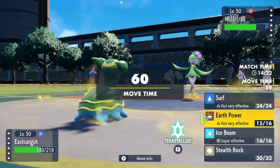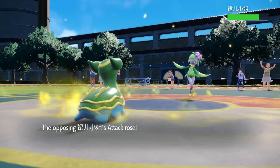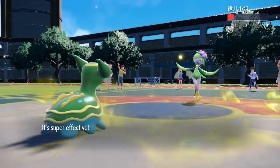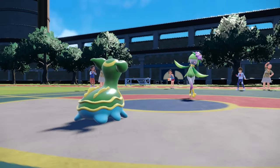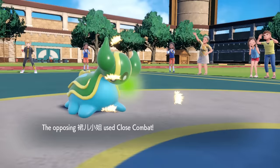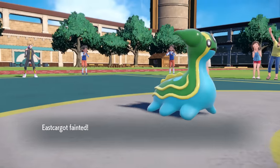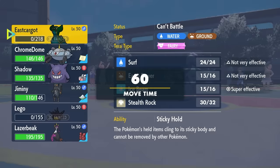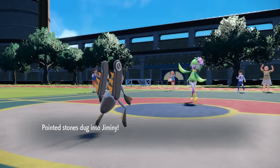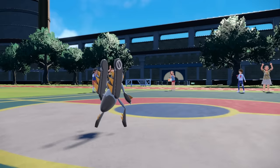They now bring in what I'm going to call Ogerpon, and they go for Victory Dance — dancing up a storm, giving them an Attack, Defense, and Speed boost, which makes this thing quite scary. But I knew they were probably going to set up, and that allows me to go for an Ice Beam. The Ice coverage on Gastrodon is super nice for dragons in general, and also things that want to set up in your face. I get some really good chip, but I don't have much that wants to switch into this, so I let Gastrodon go down. I can now switch into the number one stopper — Low Kicks — bring in young Jiminy Cricket, and First Impression, once again, does not care about your Speed boost. We take care of that setup sweeper.